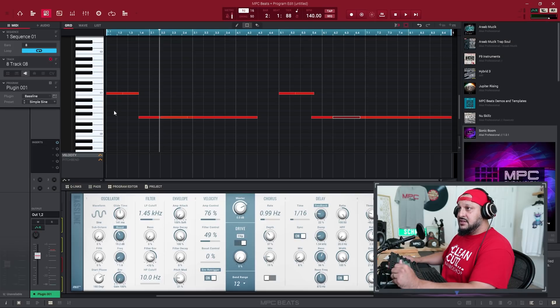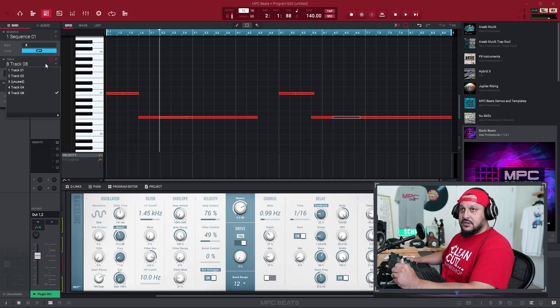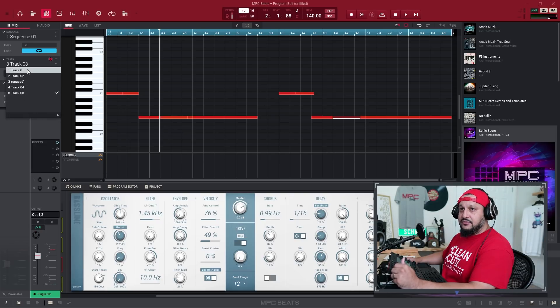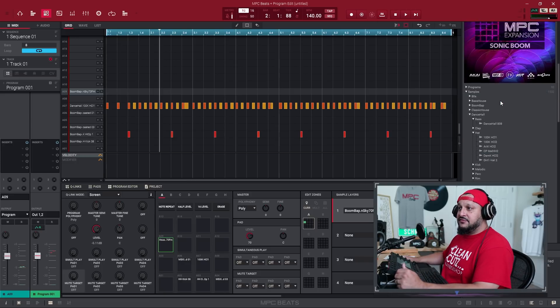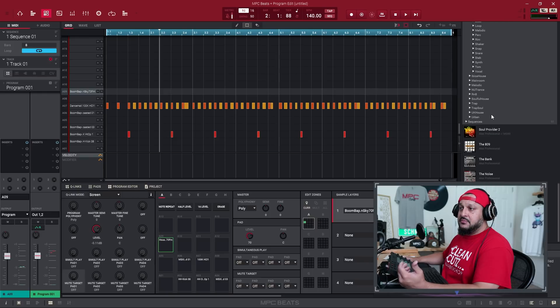It includes everything - and when I say everything, I mean everything. It has your tracks here, one through eight. I just have a few of them up, but I made a quick beat with it. All the different parameters are here - you have your 16 levels, your half level, note repeat - everything is the same as the MPC 2 software, the official software that comes with your hardware MPC.